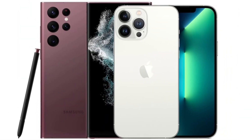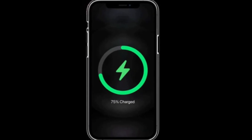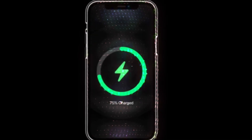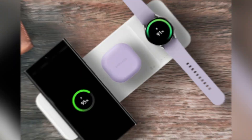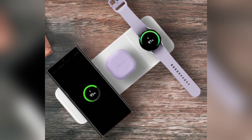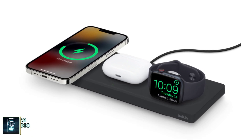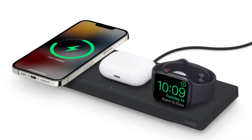Battery and charging. The iPhone 16 Pro Max has a 4,685 mAh battery, while the Galaxy S24 Ultra comes with a slightly larger 5,000 mAh battery. However, Samsung takes the lead in charging speeds, offering 45-watt wired charging compared to the iPhone's 20-watt. For wireless charging, Apple's MagSafe offers 25-watt, while Samsung's wireless charging maxes out at 15-watt.